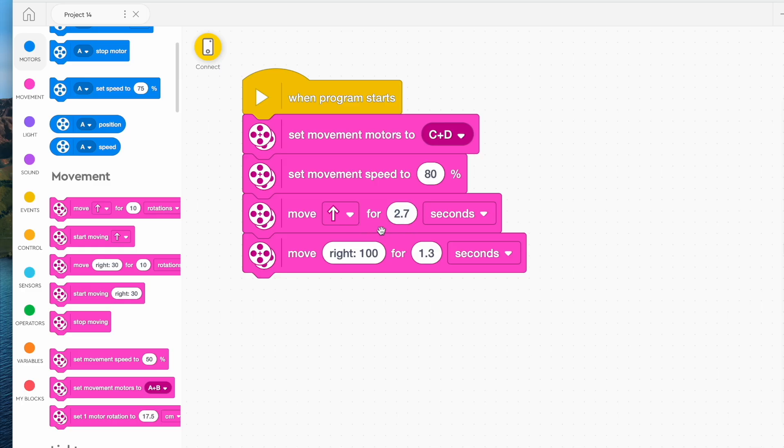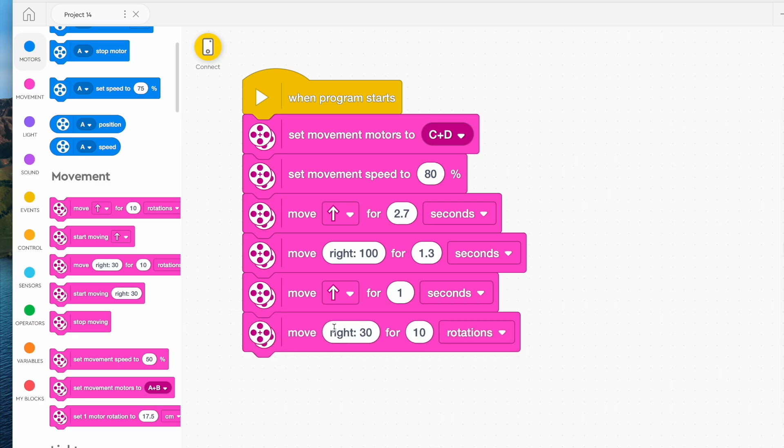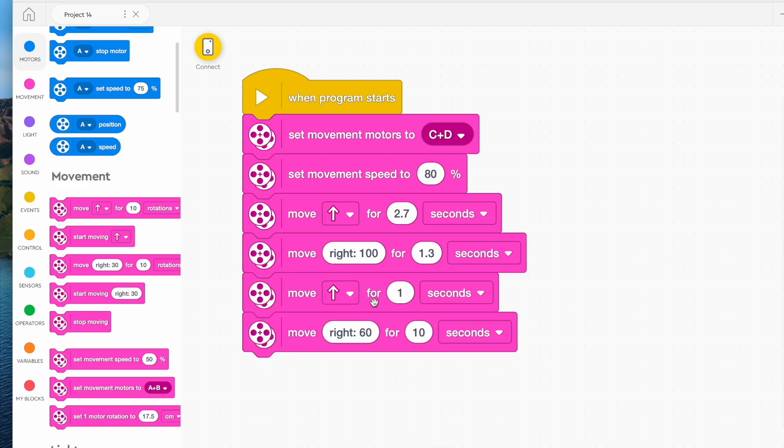Set the speed and test it, then see if you can get to the first corner. Once you get to the first corner, do the next stage — you might go forward for another second, and then turn again. This time you might want a slightly wider turn. Your goal is to end up with lots of blocks — maybe 10, 12, or 16, depending on how big your maze is. Basically, you just keep going forward and turning, forward and turning, forward and turning until you get to the end.